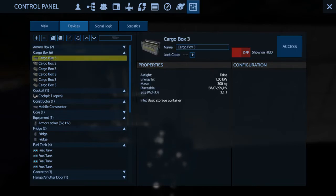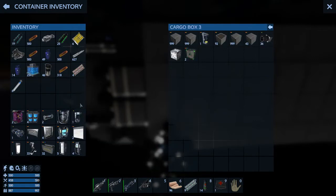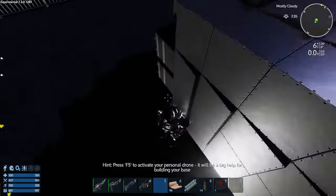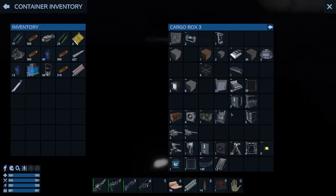Let's get all this stuff in here. Lots of fuel, lots of O2 for now. We're going to be flying the CV back down here to stock up basically. Let's grab more blocks.